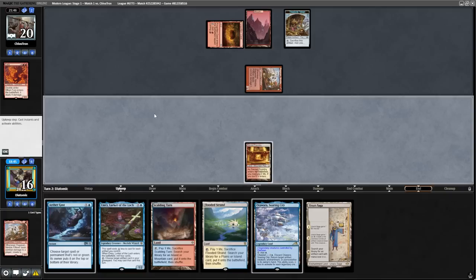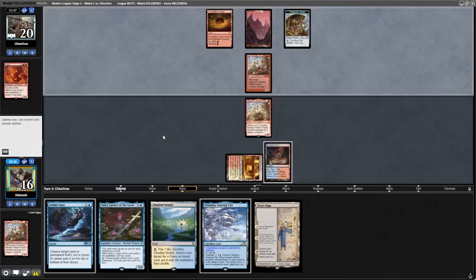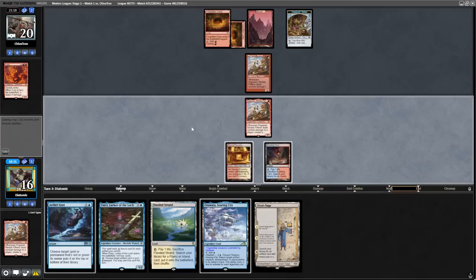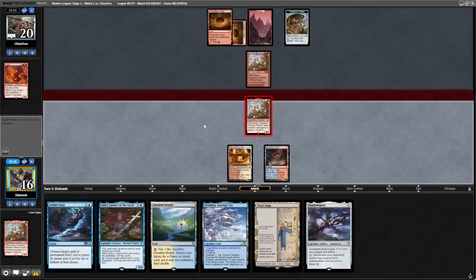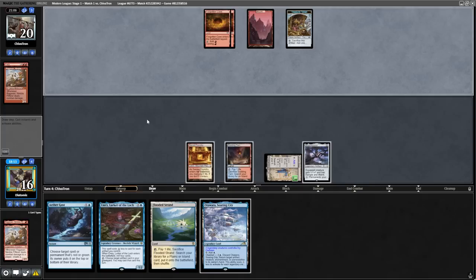Our opponent confusingly Furies the Ragavan and gets in for two. We topdeck another Ragavan, which I choose to play as I want to present another blocker — and they just used a Fury on our previous one, so we know they don't have a burn spell for it. I want to play around Blood Moon, so we play the Scalding Tarn to fetch a basic island to have Aether Gust up next turn. We topdeck a Shadow Spear, and here I want to attack. They're most likely going to block — why else did they not attack with their Ragavan? We can play our Urza's Saga and a Shadow Spear, and hold up Aether Gust.